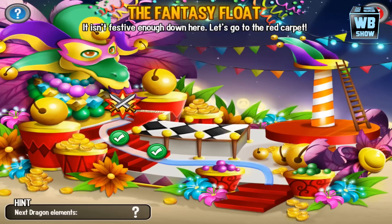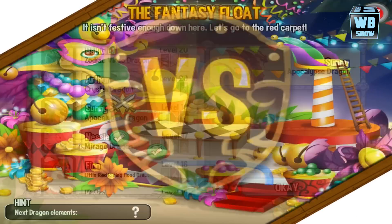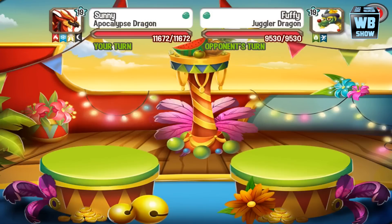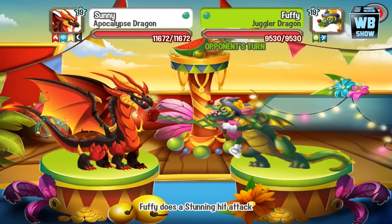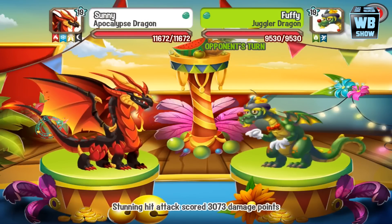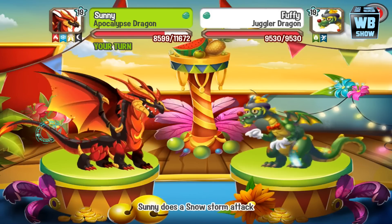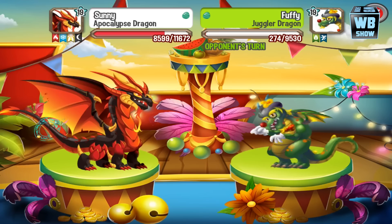Up next is an unknown dragon — I think this is the juggler dragon. It's going to be a leaf pipe attack. I'm going to go in here with a four-element dragon. They call it nature in this game — there are a lot of different elements. So I'll use nature and there we go — that is the weakness.